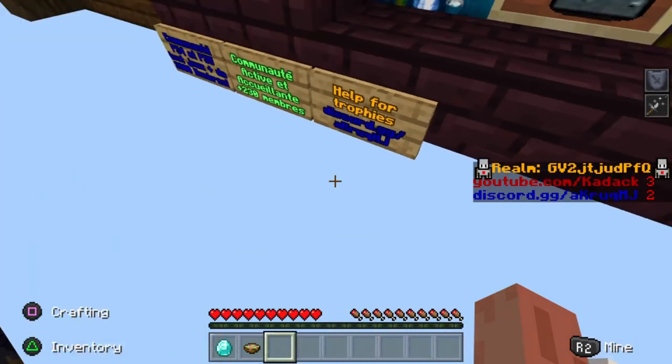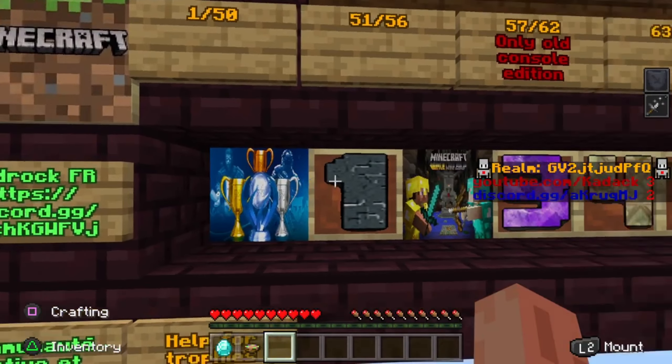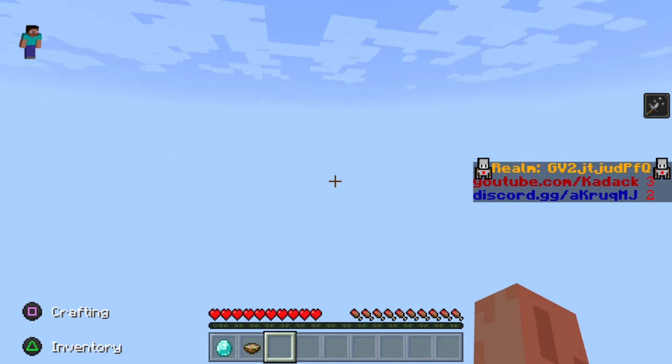You literally stand there and it tells you what to do. Open your inventory and you get the achievement — you don't have to do anything. It's so easy.